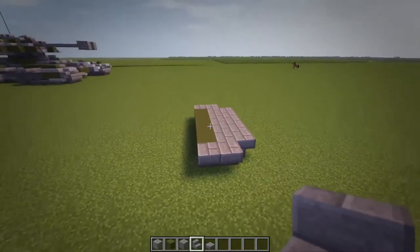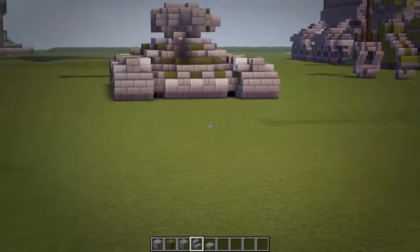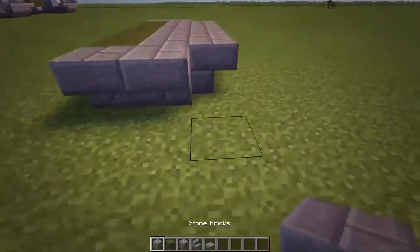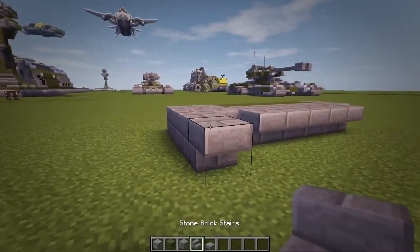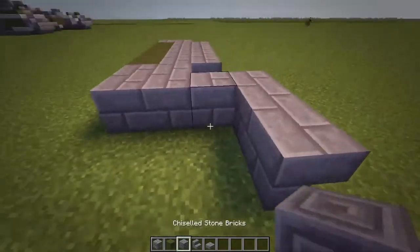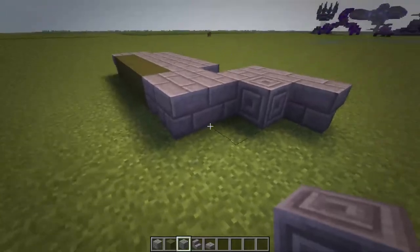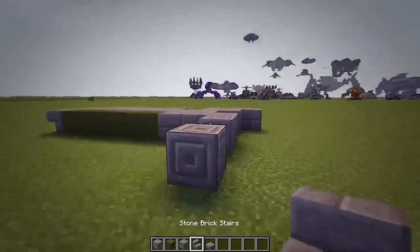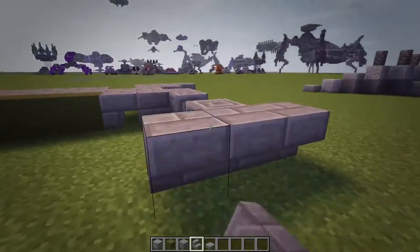Start with stone bricks and do one, two, three for now, just three, and then an upside down on the front, and then do three of those. So you should get this. Do a carved stone brick, leave a gap of one and do two of them, leave a gap of one and do another one. Now where those three upside down stairs are at the front, you want to do three of those facing away from those. So you should get this.